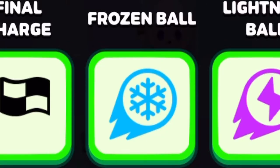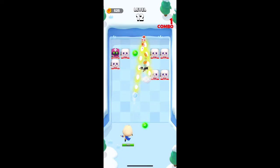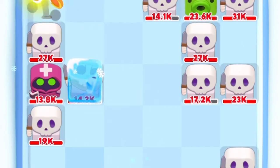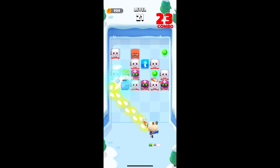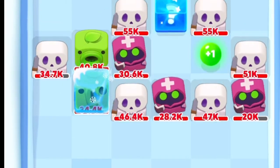The next ability is Frozen Ball, and the description is 'chance for enemies to be frozen and unable to move.' On impact, this ball does the same damage as a normal ball. As for the on-hit freeze effect, I could not get a solid percentage number — I believe it's just a random effect. This ability may seem weak, but freezing an enemy will stop them from advancing and keep all other enemies behind them from advancing as well.